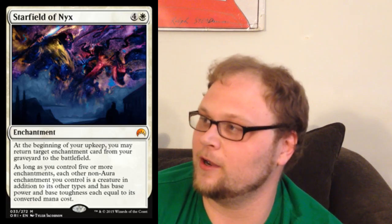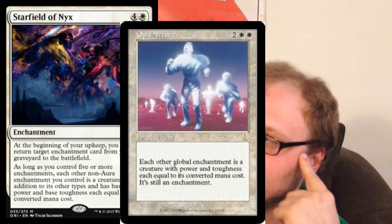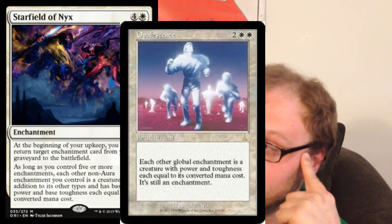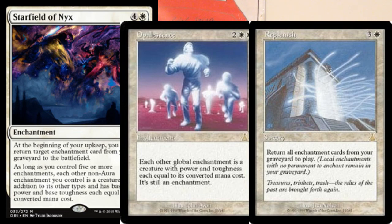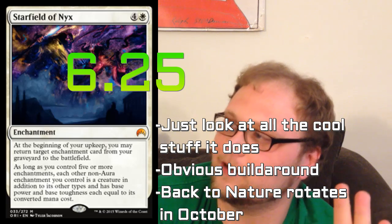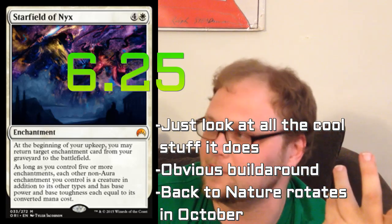We can also use Starfield of Nyx to good effect with Myth Realized, Citadel Siege, Spear of Heliod, Dictate of Heliod — there's a lot we can use with this. If anybody wants to see a Mono White Enchantments deck, Blessed Spirits — the card I mentioned at the beginning — all goes in this. If anybody wants to see Mono White Enchantments before Origins comes out, I'm more than willing to build that. This is a new Opalescence, people are calling it, and I can get on that train. I loved Opalescence when it was around, but we don't have Replenish so it's not as good. It's a very niche but exciting card.